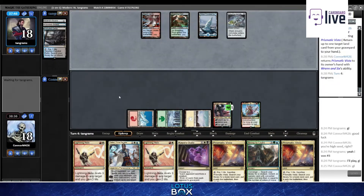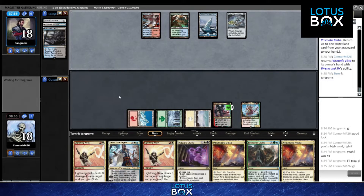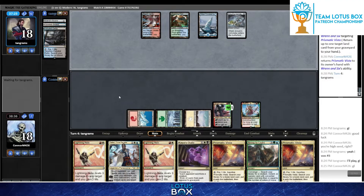When Ren is only getting back Prismatic Vista you're definitely more restricted, but look at this setup Conor's got and Tangrams is just unable to respond to Ren and Six threatening an ultimate. It's also putting Conor up on cards - he's drawn a spell each turn, and drawing a land off of Ren each turn is perfect. Then Klothys is going to manage the graveyard and give Conor his fifth mana.